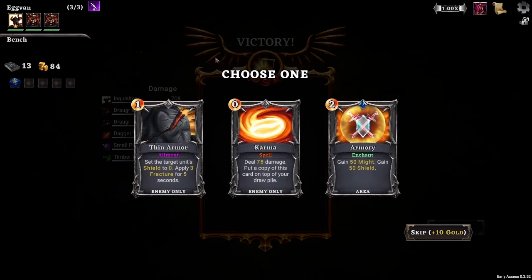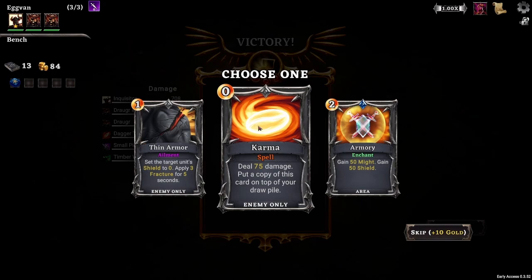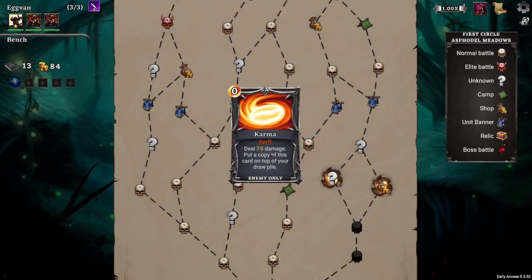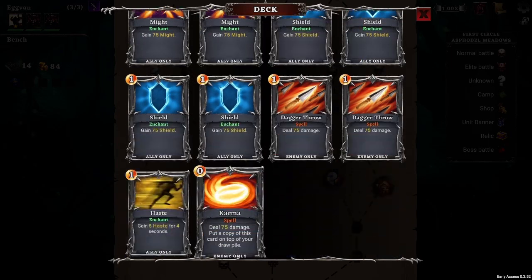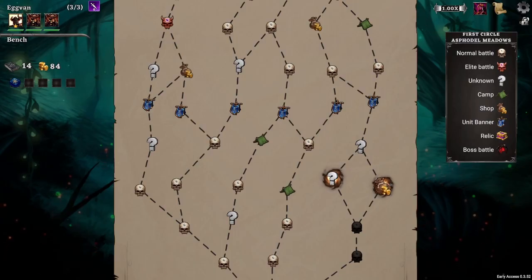We have another card choice — Karma is an interesting one where you deal 75 damage and then the card goes back on top of your draw pile so you can keep doing 75 damage. The problem is it can load up your deck if it keeps putting copies in. We'll take a look at the shop, the unknown, the banner, and then get into some more topics on this game.